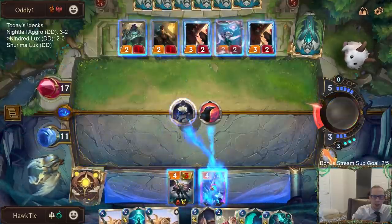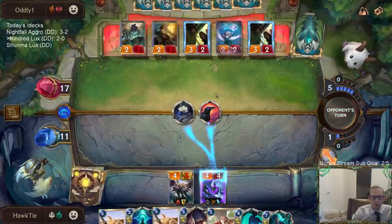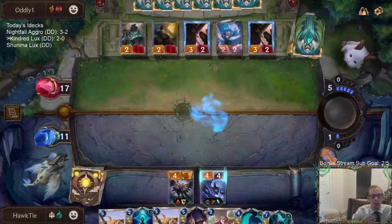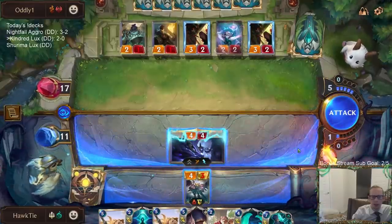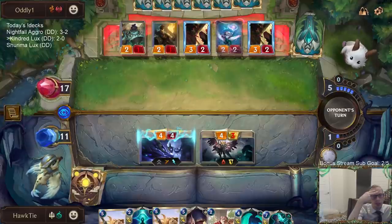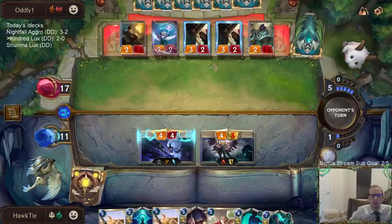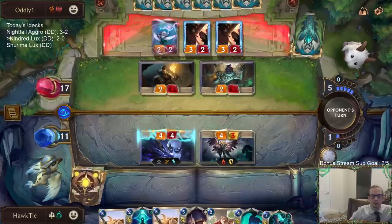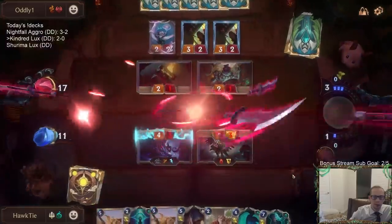I don't really want to do that. I could have also killed my Radiant Guardian and reset it to 5 so it wouldn't be damaged, and also mark one of these things. But marking something doesn't really matter. They've used two Flocks already. If they would have responded to that Spirit Journey with the third Flock, that would have been real bad for me. They're all about the one damage.